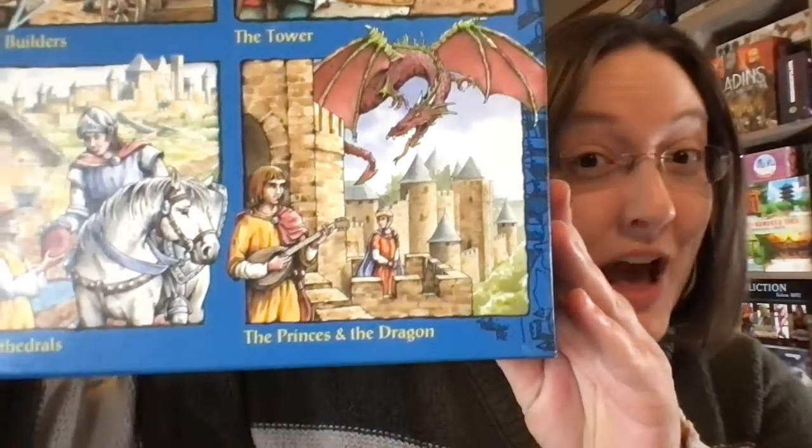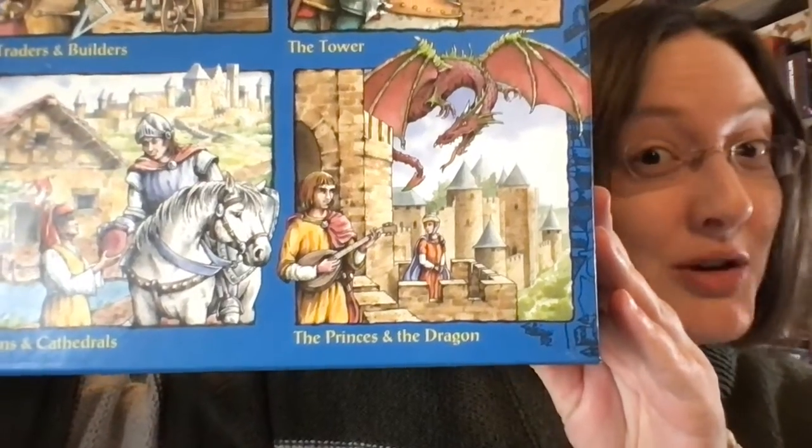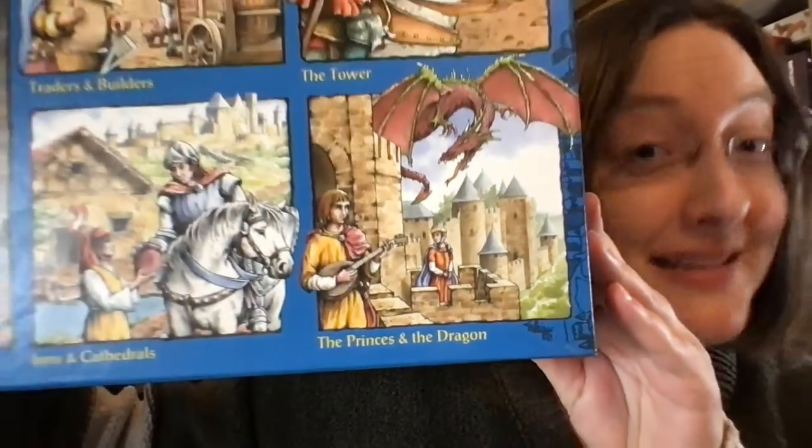And this is the big box from way back in the day. I have the original with all of the fantastic artwork from first edition, which I love, and as I just discovered, the best box art, because it has a fun typo on it down over here. That should be 'The Princess and the Dragon,' but for a second I thought I had some unique promo. No, just a typo. It's fine.